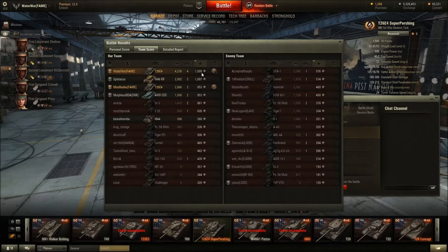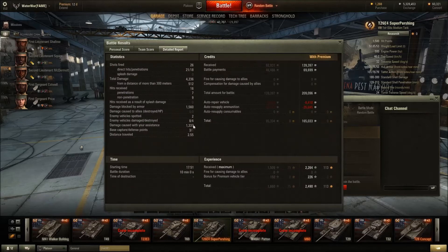The one I was a bit surprised by: I did 4,200 damage and 1,500 base XP with 4 kills. You didn't really get the sense that I did that well in the game, but apparently I did. It also helps that I got 1,300 spotting damage and blocked 1,500 damage — that's the Steel Wall — with 9 shots bounced. And then the joys of having a high-tier credit bonus, premium account, and a premium vehicle is that you make a ton of credits.